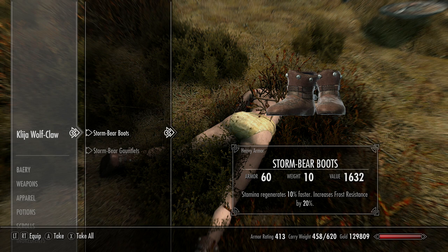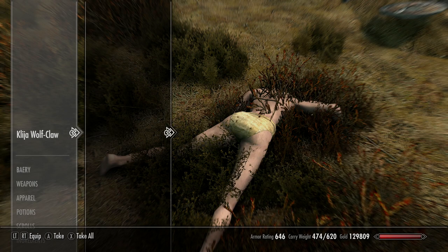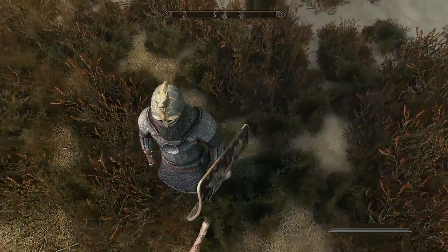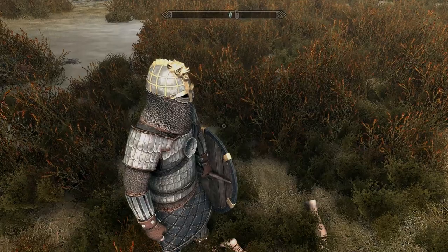The boots regenerate your stamina 10% faster and give 20% frost resistance. The gauntlets reduce power attack stamina cost by 20%. I still think this set looks amazing — the shield especially looks great, and I really love the helmet.